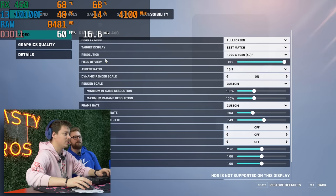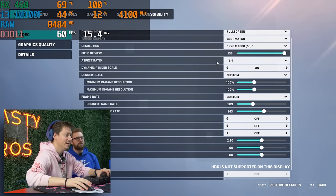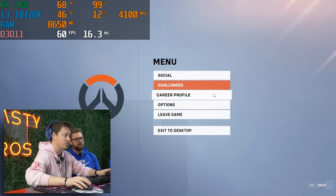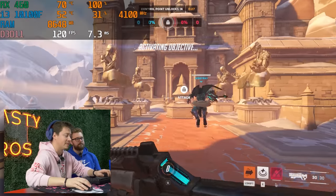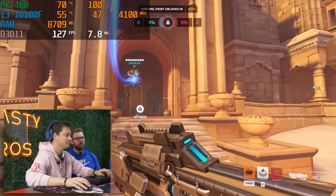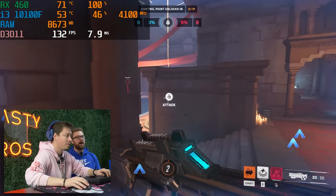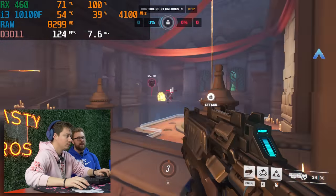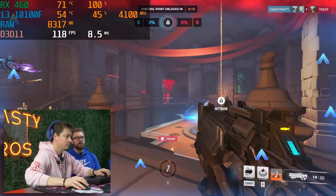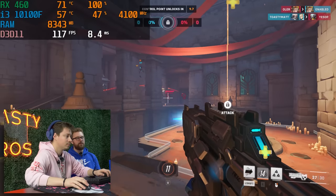We're playing Overwatch 2 at 1080p on our 60fps monitor, with the render scale set to 100% — so this is true 1080p low settings. We're trying to match the exact settings we used when we benchmarked the 5600G. So far we're getting 100-plus FPS. With the 5600G we were dipping below 100 a decent amount when things got crazy, so we'll see how this performs in those scenarios.